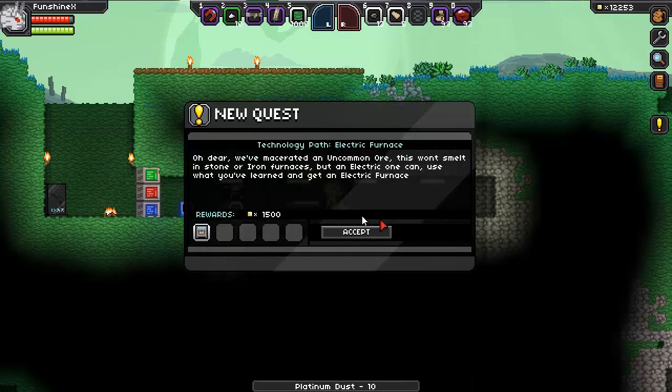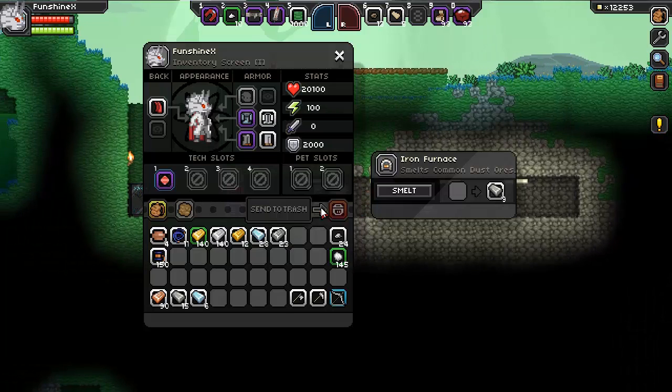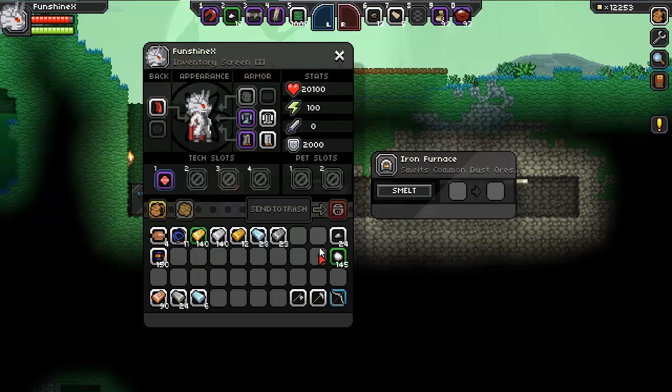Accept the reward. Oh dear, we've macerated an uncommon ore. It won't smelt in an iron ore, stone, or iron furnace. Oh no, we need an electric furnace. So we'll notice if we go to our iron furnace here and try to put in this platinum dust — iron dust works no problem, right? But this platinum dust we just got — nothing.